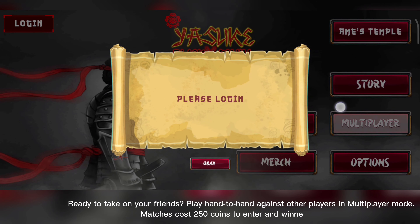Get free coins to purchase helpful items from Ames Temple or to enter a multiplayer battle. Just press the rewarded video button after pressing the coin icon in the upper right corner. Ready to take on your friends? Play hand-to-hand against other players in multiplayer mode. Matches cost 250 coins to enter and winner takes all.